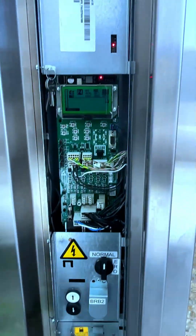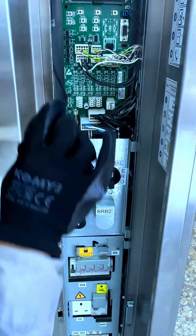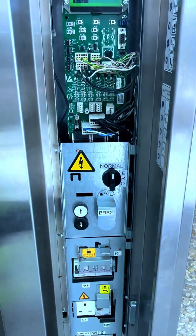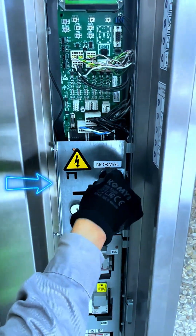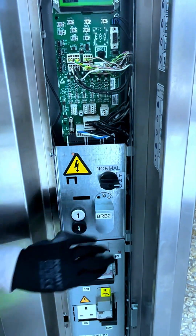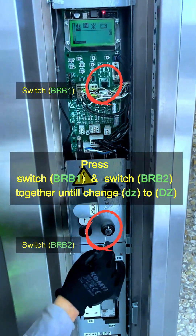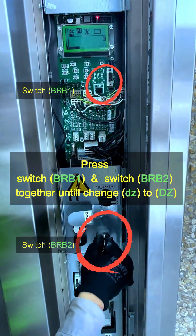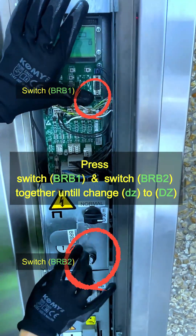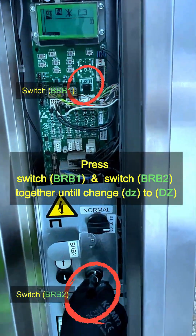First, set the lift to rescue mode. I switch to off. Then use the key — help two one. Switch from normal to maintenance, then power off. Use brake one and brake two with the key. Press BRB1 and BRB2 — press both. Then the elevator comes up, not down — up only.